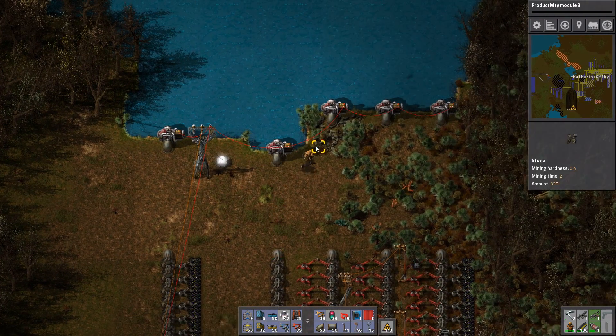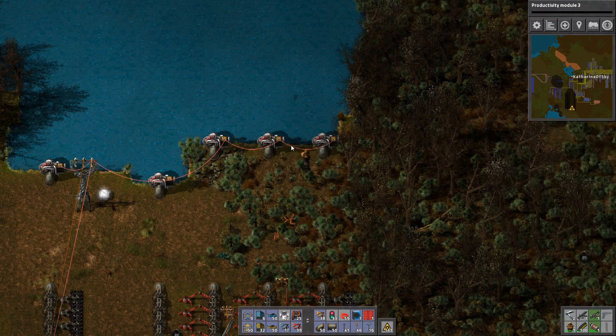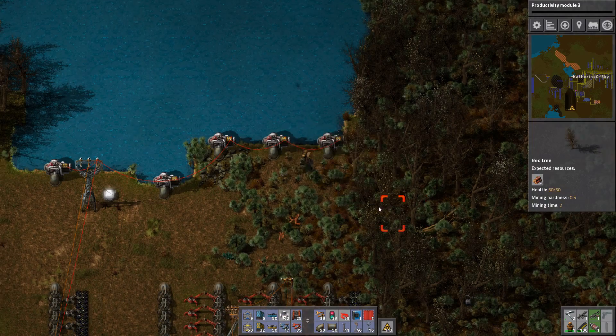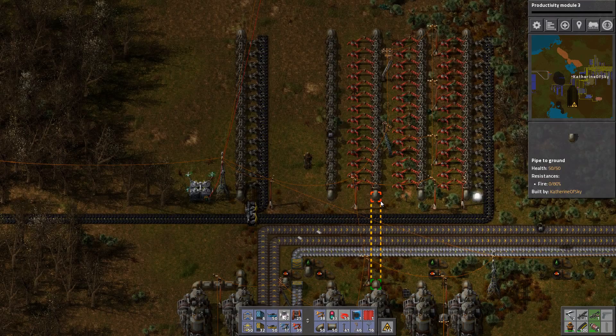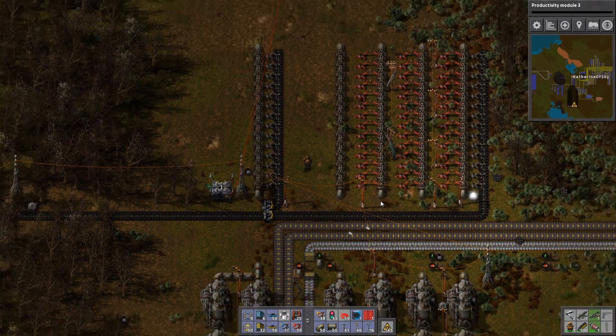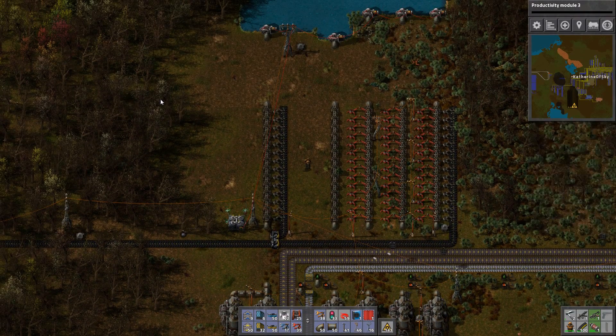So let's just copy that condition to all of these pumps here. Then we can check and see — yes, they're all the same. And steam has turned off. Now I know it's not night, but this does work. It's a very, very easy solution for this problem.